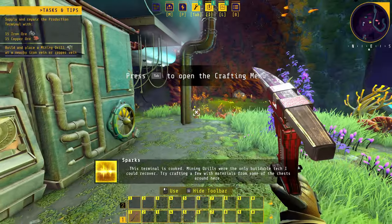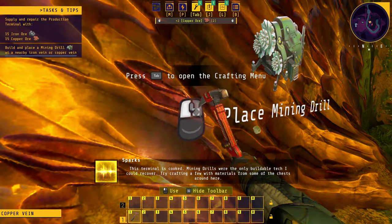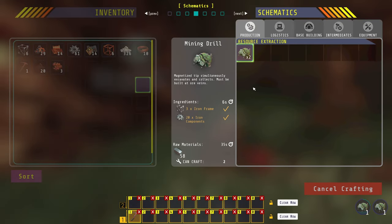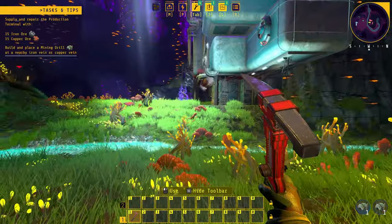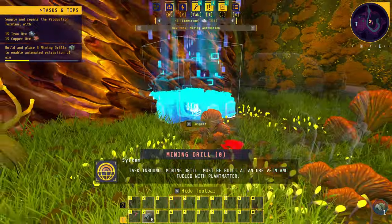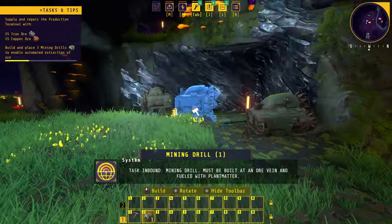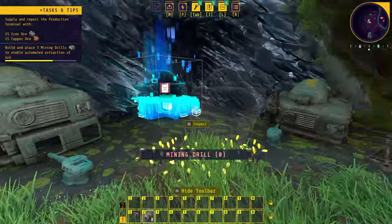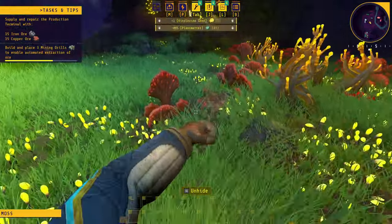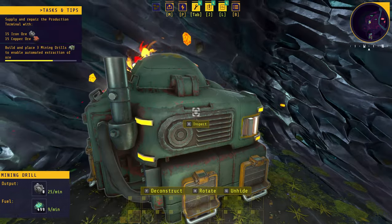We've got some copper over here. Mining drills were the only buildable tech recovered — we can actually build four of them. Let's get two down: one at the copper deposit and one at the iron. We'll place one down here, and the second one over at the iron. It automatically rotates as well. We need to get some fuel — grabbing some biomass — and placing it in to get the drills powered.